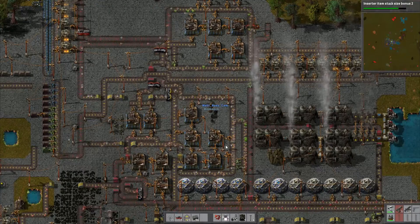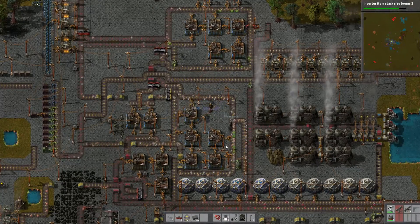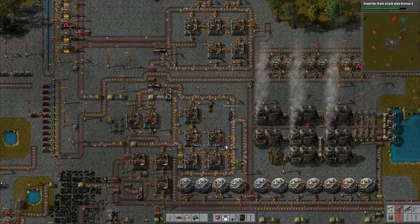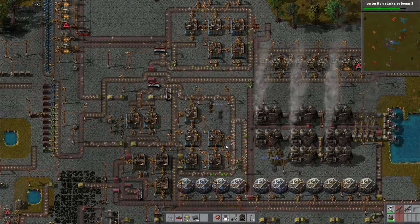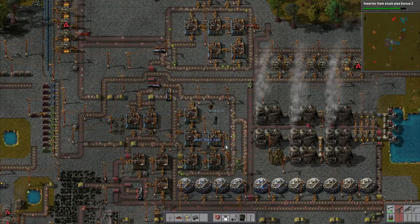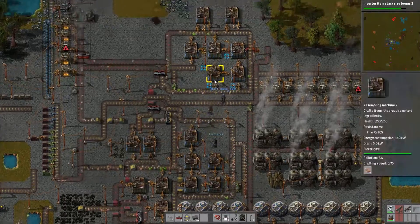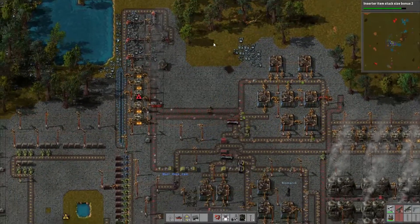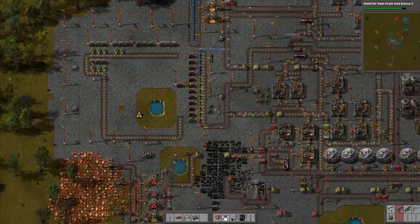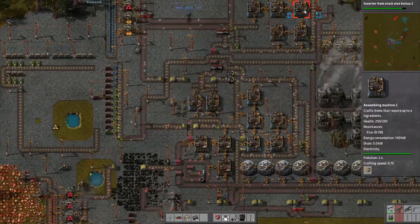I'm joined once again by Matt — say hello Matt. Hello. And Bismarck — say hello Bismarck. Hello. And I think we're just going to carry on trying to do loads of research today, right? Yes. And learning this cool stuff. Although we did get trains, but we're not really big enough to have trains yet. So we're going to carry on doing research, try learning more stuff, and just have fun. Let's go! It's awesome.